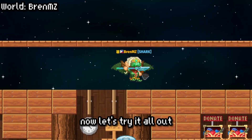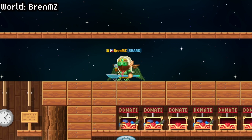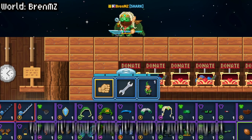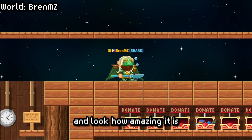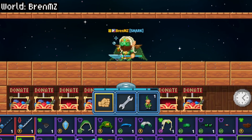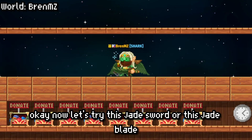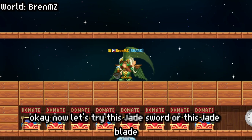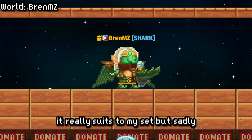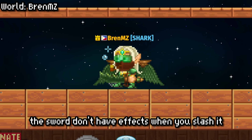Now let's try it all out. Let's try these new wings — for me, it's kinda nice, it kinda suits my set. Look how amazing it is! Now let's try this Jade Blade. The color looks really good, it really suits my set. But sadly, the sword doesn't have effects when you slash it.